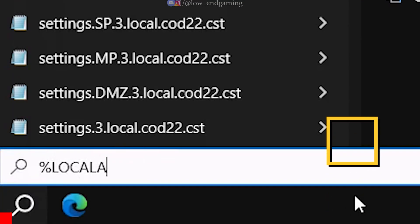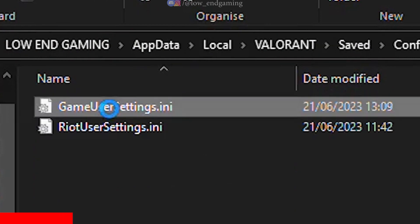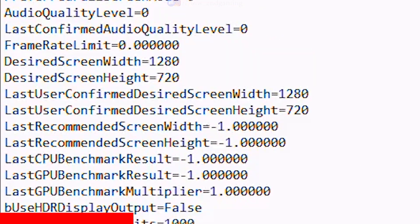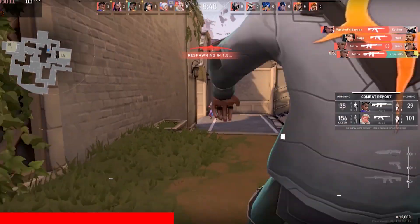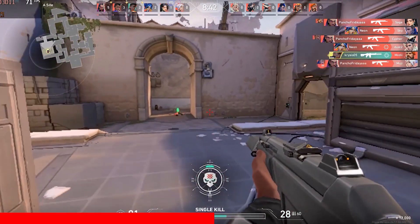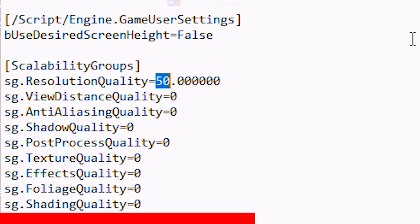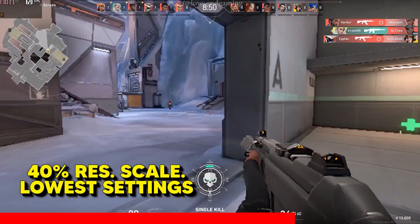Now search for %localappdata%. This is how the game works at 50% resolution scale at the lowest possible settings. If your game is still laggy, go to the config file, untick the read only option, change the resolution scale to 40%, save the file, and make sure to set it back to read only.